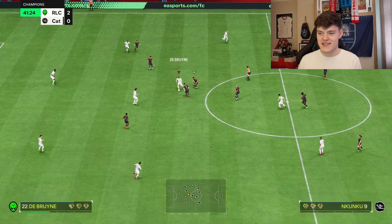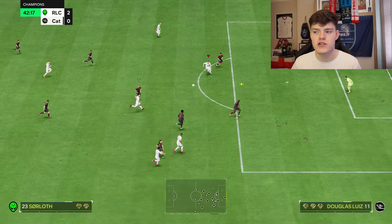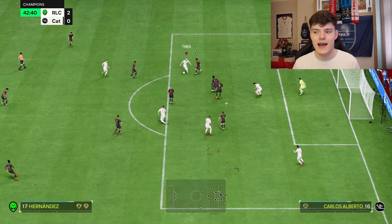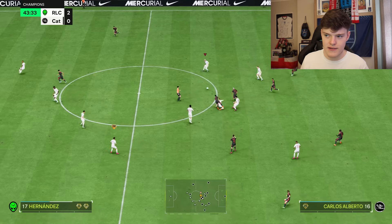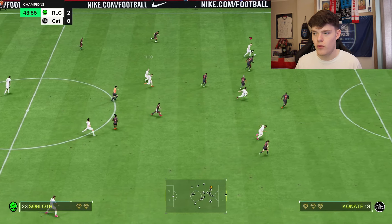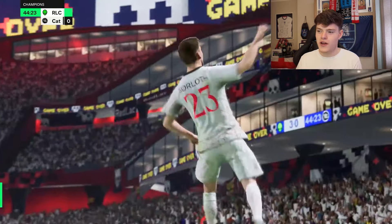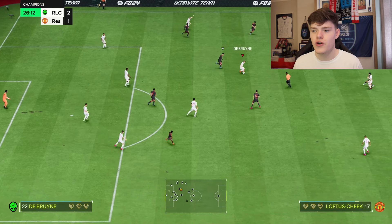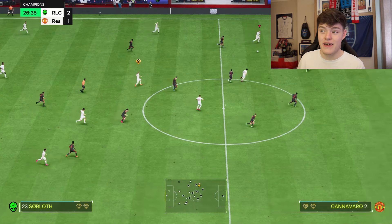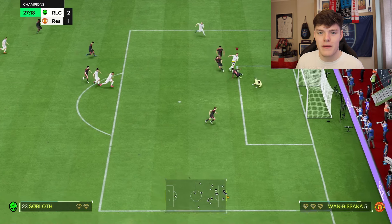Let's get into some gameplay clips to show you the best ways to use this formation - how to build up and how to win the ball back. It's pretty much based on counter attack. In the first clip we're on the counter, we get tackled, but we just slow down in defence, bring players back, cut the passing lanes and win it back. Now we've got a three on four with Soorloff running behind. For left forward you want someone quick and powerful - someone like Haaland, or if you can't afford him, someone like Boniface or Soorloff. He's quick with the ball and good at finishing, and you can also win headers.